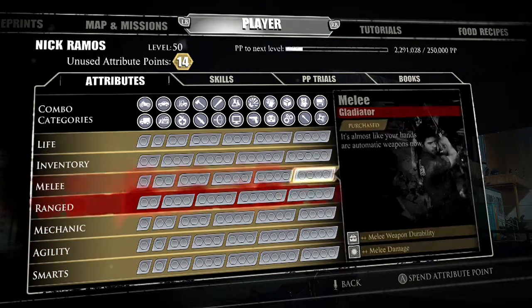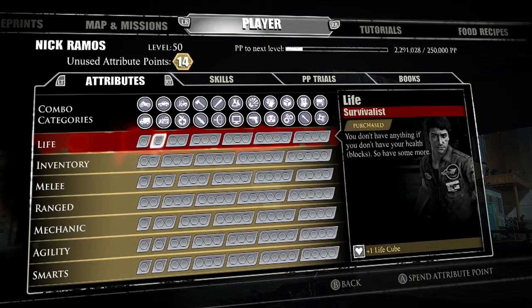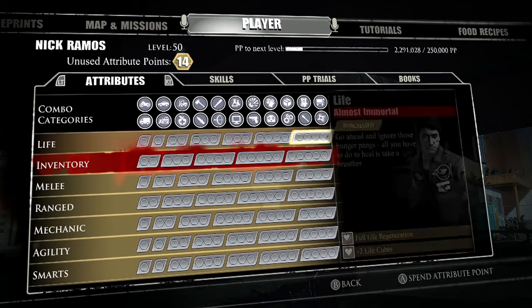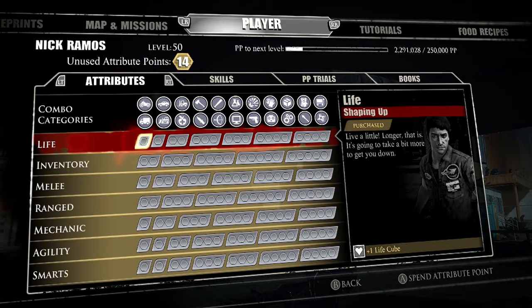I'm going to be honest about what I went with and what I would change. I only put the first two points into health because I didn't really find myself needing it that much. That's not me being cocky - you generally just roll away most of the time, and there's usually always something to heal you. So for the majority of the game I only had health up to three extra health cubes, and that was it.